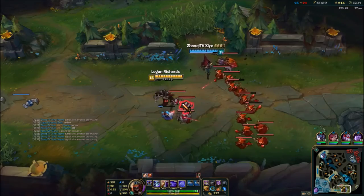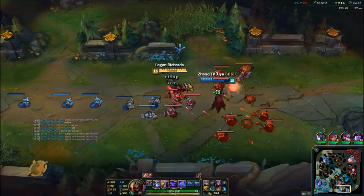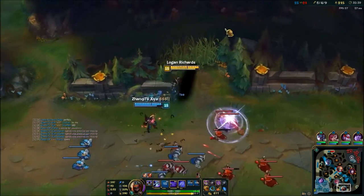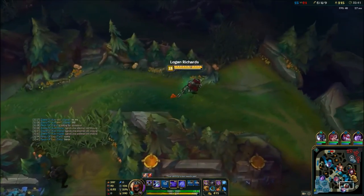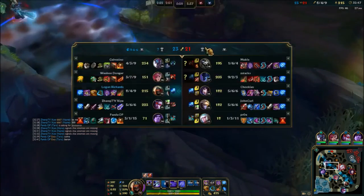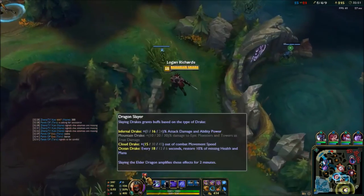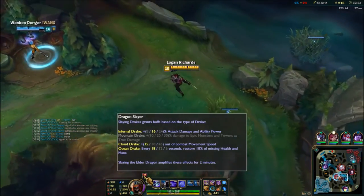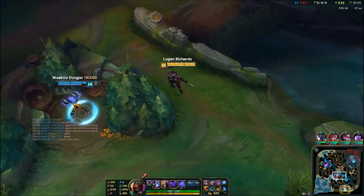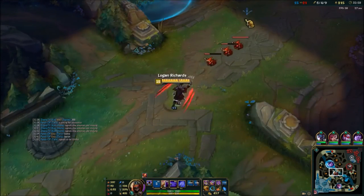If you want to be cool you can spam right-click and S to do that little thing. Vayne wanted the farm — definitely give AD carry players the farm if they start spam pinging like that, because through my experience a lot of AD carries are the biggest tilters. Especially Vayne players, so just be smart.